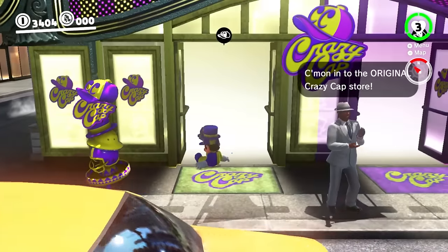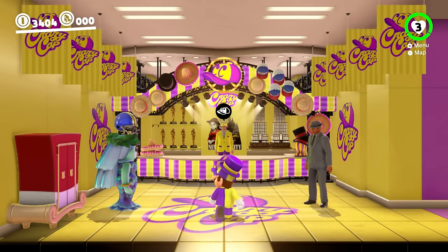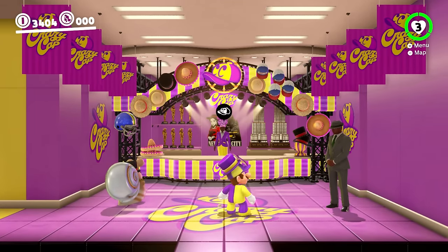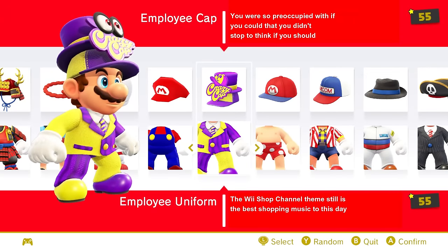The employee uniform will start us off here in the top 50. This design just looks a bit too distracting during gameplay with the mismatched colors and the tall hat. It's obviously referencing what the people who work at the Crazy Cap stores wear. This is a bit better than the conductor outfit in my opinion, but not by a lot, giving it number 50.